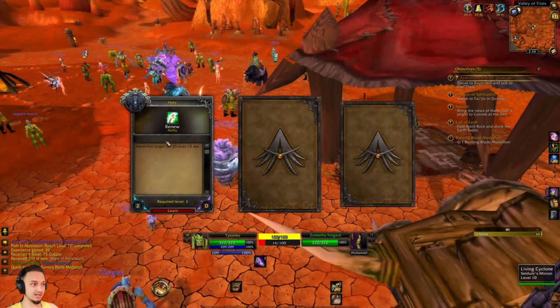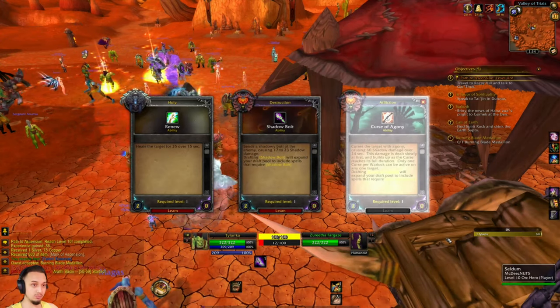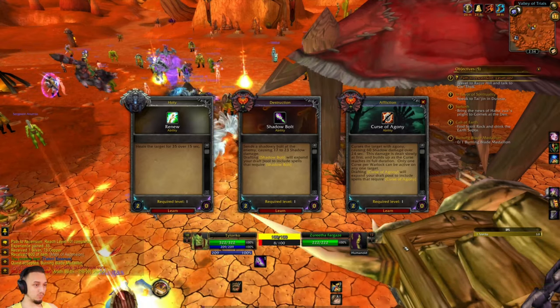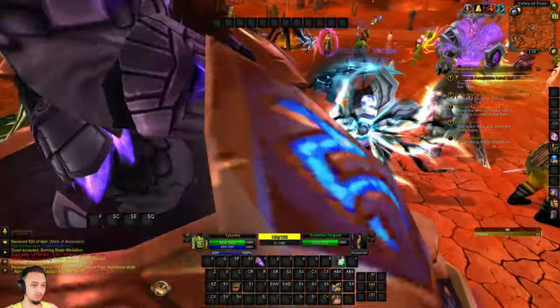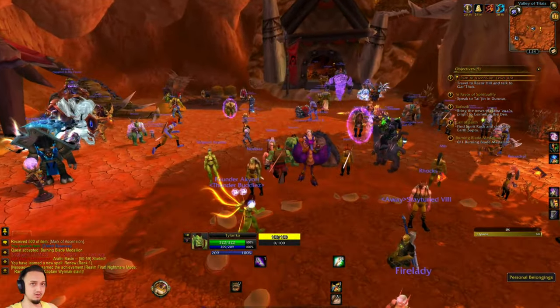All right boys, we just got to level 10. We got Renew - that's pretty good - Shadow Bolt, and a Curse. We don't really have a lot of abilities, but Renew definitely comes in handy so we might want to grab that just in case. We'll keep it because we might not get that any other time.